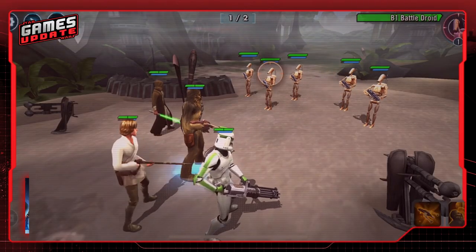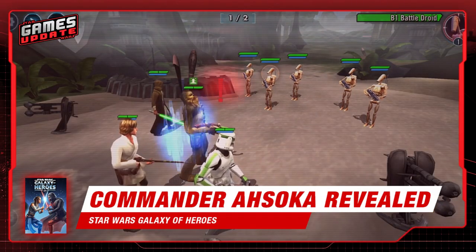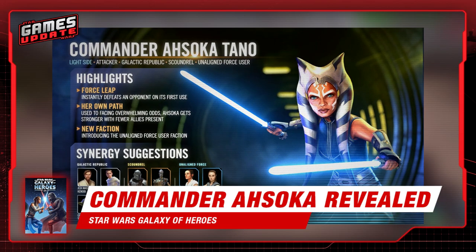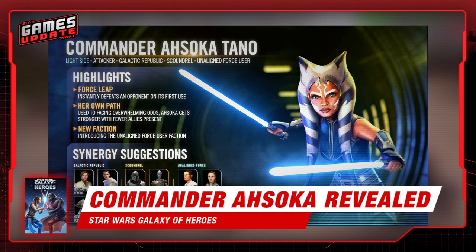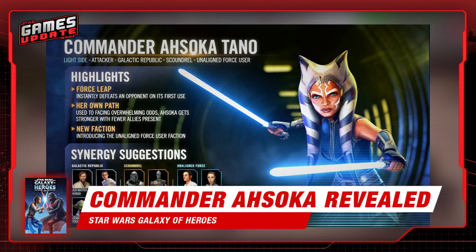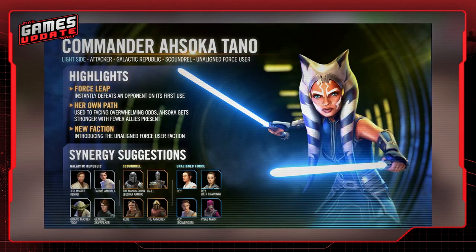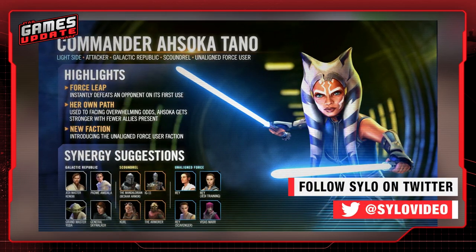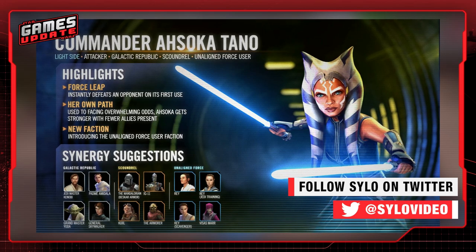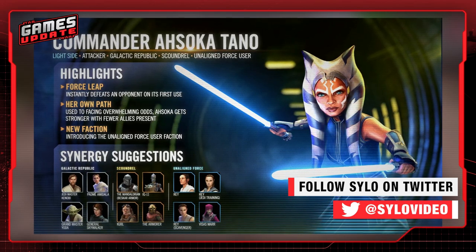Starting things off, we're going to open up with some quick Star Wars mobile news, and that is the reveal of Season 7's Ahsoka Tano to Galaxy of Heroes. This version of Ahsoka will be known as Commander Ahsoka, a light-sided force user who deals high damage to a single target, and only gets stronger with the fewer allies that she has present.